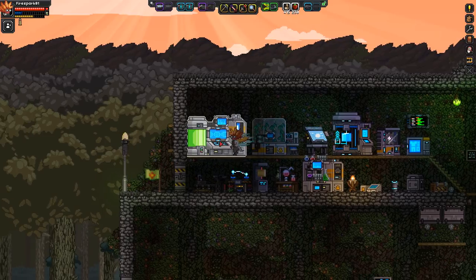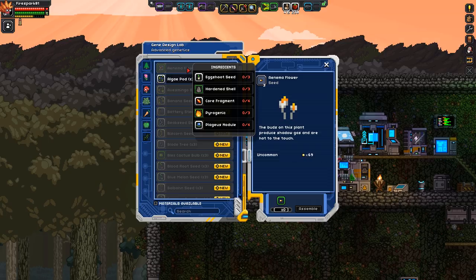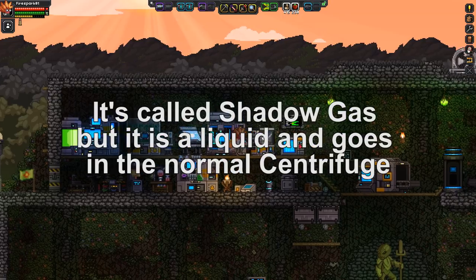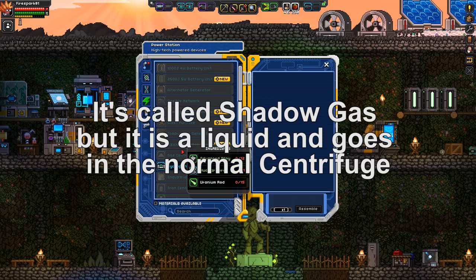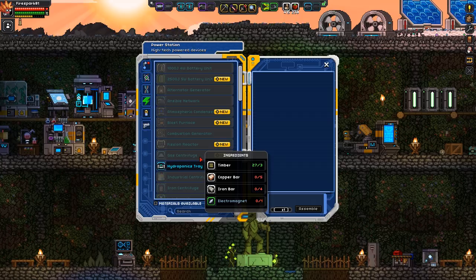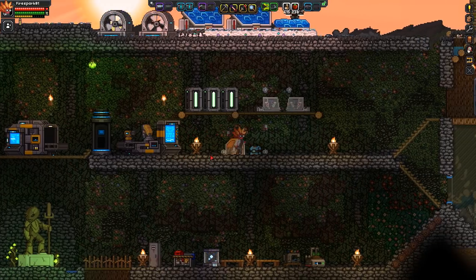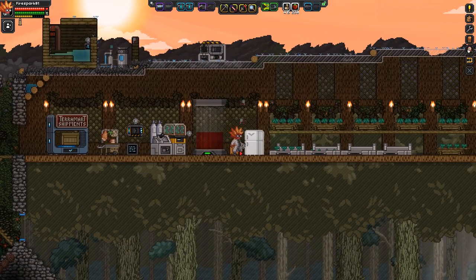There's another idea I had: we take this flower, grind it up — you extract it in the extractor and you get a gas. Then you take that gas and put it in the gas centrifuge, and that will actually create the elder fluid, which is the best fertilizer in the game.